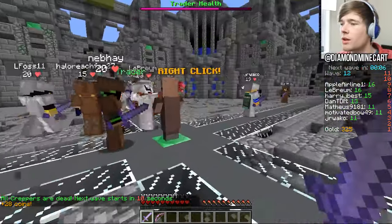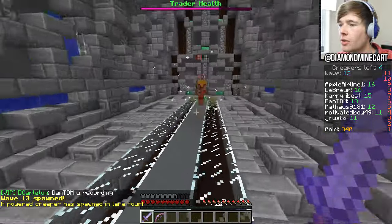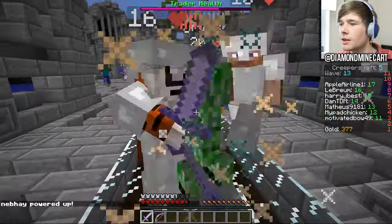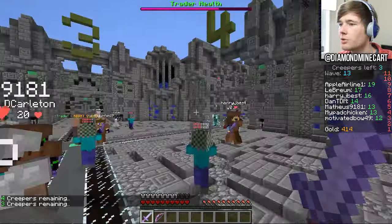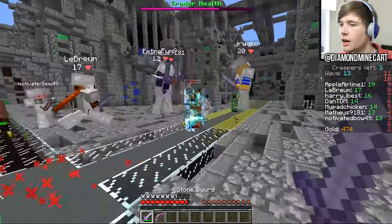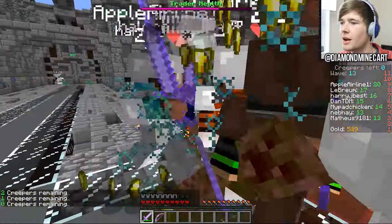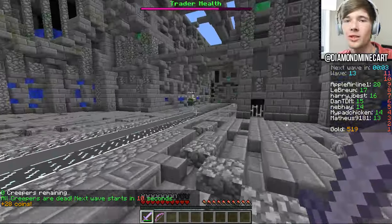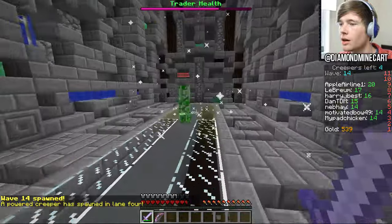We can get diamond armor at 4,000! We need to seriously get on it if we need 4,000. Here comes the baby pig man — kill him and take out the creeper. We should get this one pretty easily. Go on, take him down before he gets to the end. Any snipers around? They're usually good for easy kills. Oh no, powered creeper! Let's get this one out of the way. We did it, that was perfect. We're on wave 14 next, which is crazy. We've got 519 gold — we're going to upgrade to the next sword because iron armor and an iron sword will be so good.